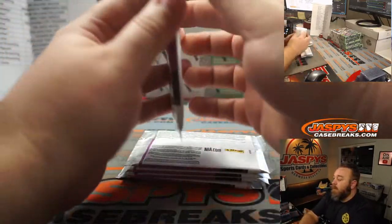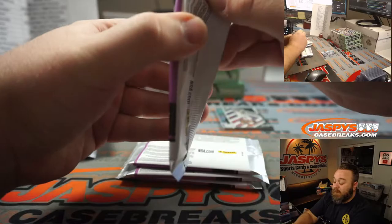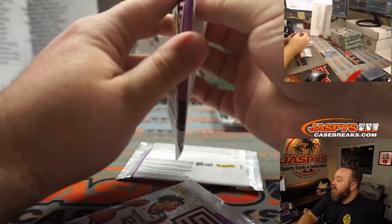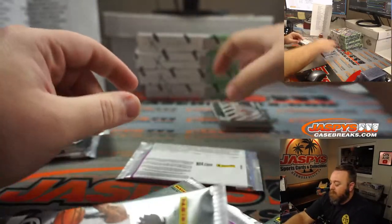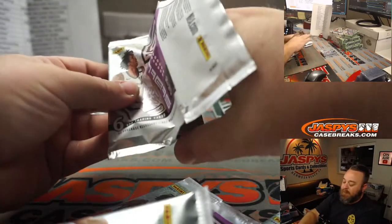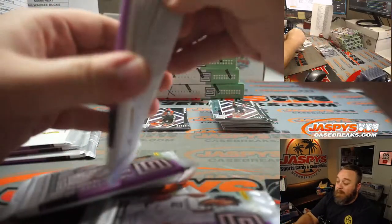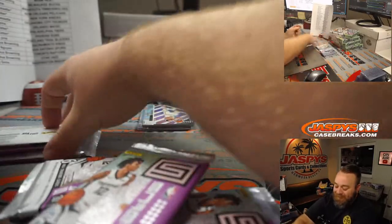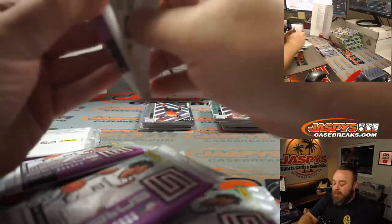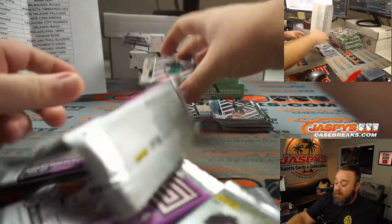We were talking about this last night — autographs are possible in there, but they are extremely rare and extremely low numbered, so don't expect to see any autographs. There is some nice color in here as far as pink. There are some wave parallels. If we can find the one-of-one Swirl-O-Rama parallel — I have no clue what it looks like, but I'm sure we'll know it once we see it.